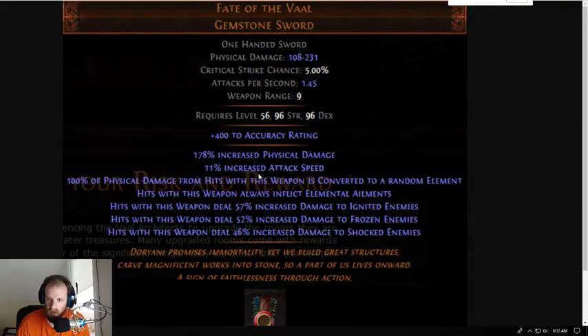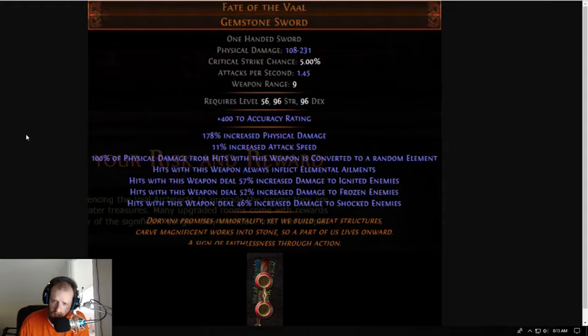Next is the Fate of the Vaal. It is a one-handed sword with an implicit mod of 400 to accuracy rating. It's a physical weapon with attack speed 1.45. It gives you increased physical damage, increased attack speed, and then a really cool unique effect: 100% of physical damage from hits with this weapon is converted to a random element, hits with this weapon always inflict elemental ailments, hits deal 50% increased damage to ignited enemies, 52% increased damage to frozen enemies, and 46% increased damage to shocked enemies.